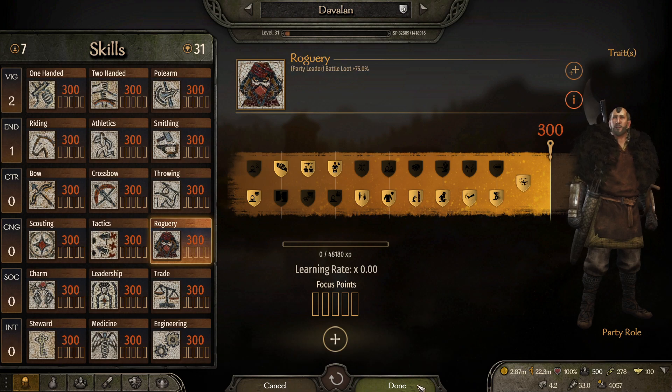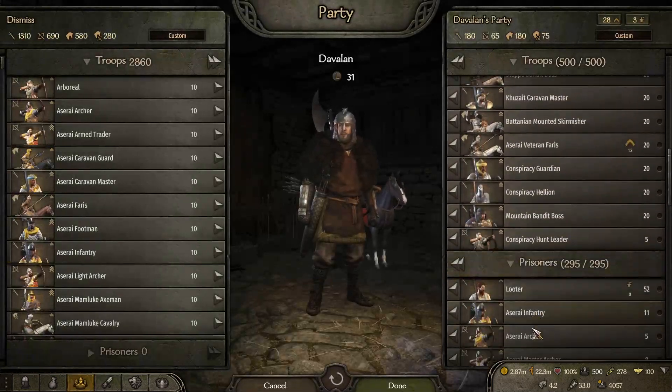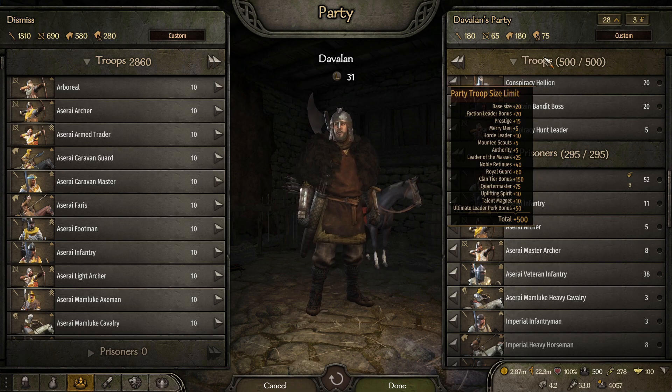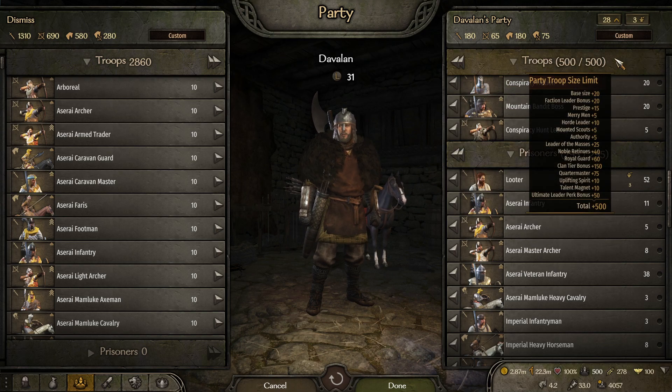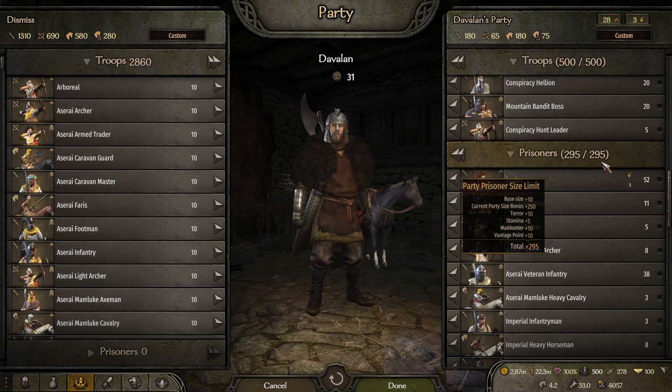That pretty much does it — that's how you increase your prisoner limit to pretty much the highest amount. This number can go up further because there are certain perks for troops. There's a perk I go over in the other video where your party size increases based on every town you own, but that's subjective depending on whether you're a leader and how you share with clan mates. These are really good numbers for late game: 500 party size, and out of that you get 295 prisoners.